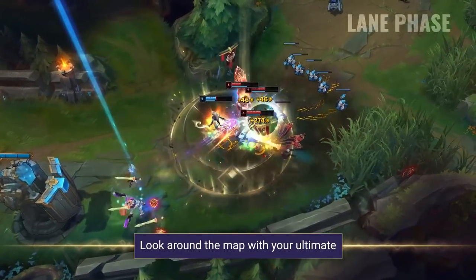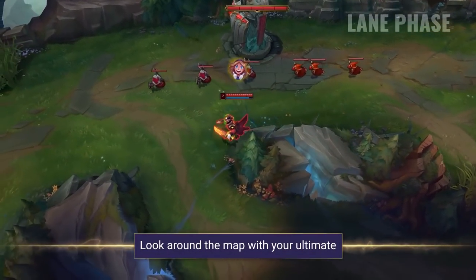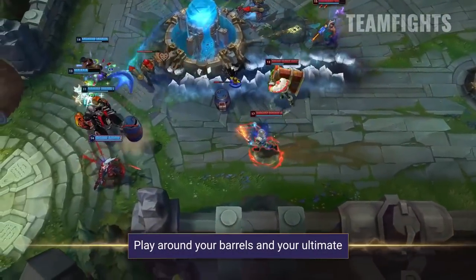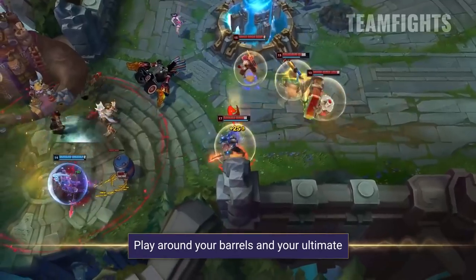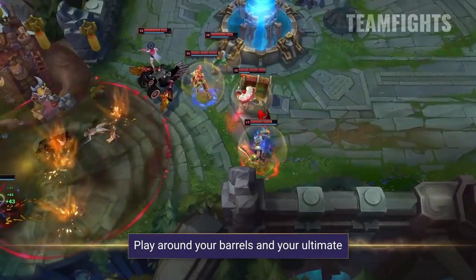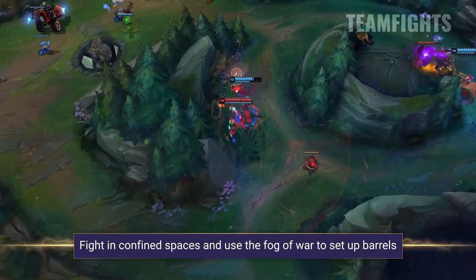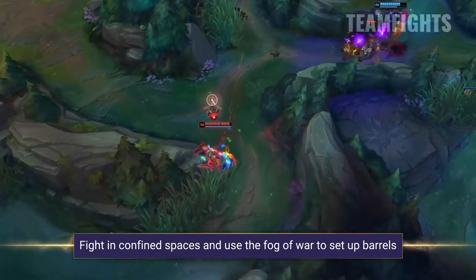You should always be looking around the map for opportunities to pick up kills and assists and just generally help your teammates with your ultimate. Team fighting on Gangplank really does take some practice, but this is definitely the area where he has the most potential. Gangplank's AoE damage with his barrels and his ultimate is simply unbelievable if you can manage to pull it off correctly. Always try to look for areas where you can benefit most from your barrels — use the fog of war and tight spaces to set these up easier, and if you land them they can easily one shot entire teams.